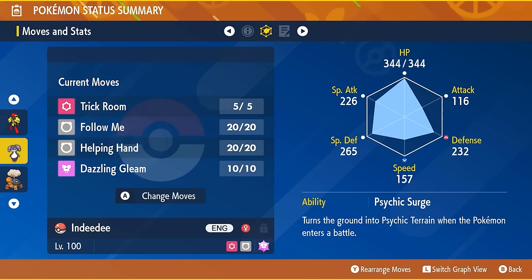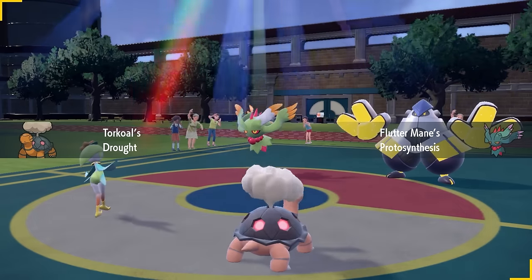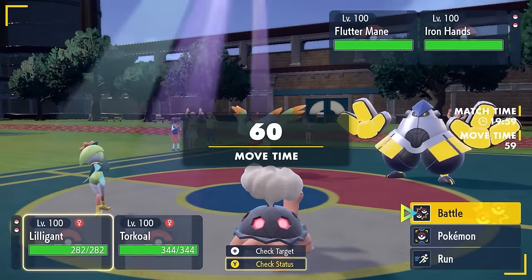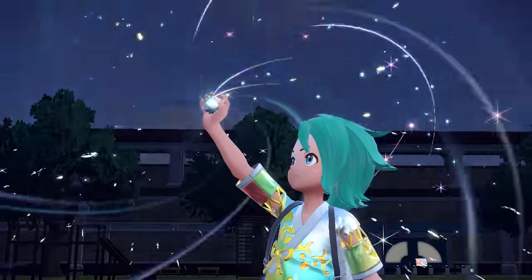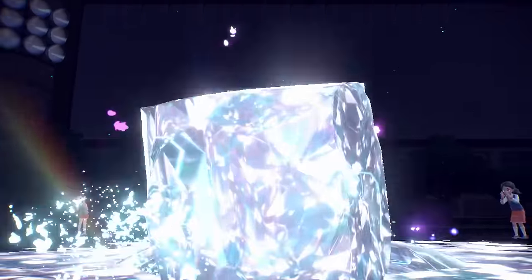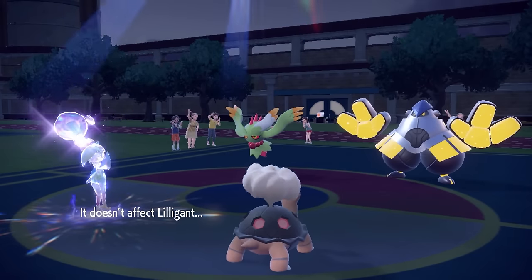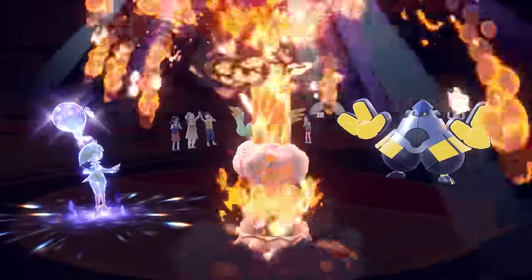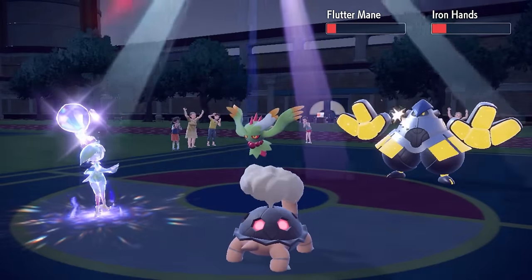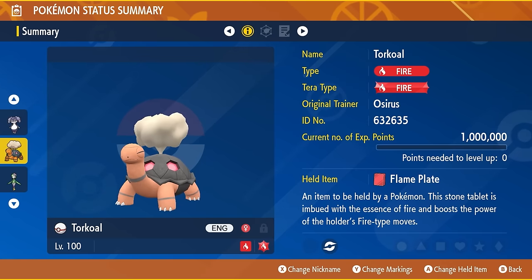The next combination is Tokoal and Hisuian Lilligant. Tokoal's Drought ability summons sun for five turns, activating Chlorophyll on Hisuian Lilligant, doubling its speed and making it the fastest thing on the field. Using After You, Lilligant causes Tokoal to move directly after it, letting you Terastalize and fire off full-power Eruptions before your opponent can move. Hisuian Lilligant also has Sleep Powder and Encore to disrupt opposing Pokémon, and a Focus Sash to help it stay on the field.